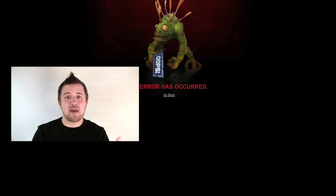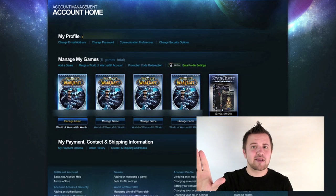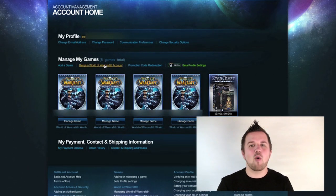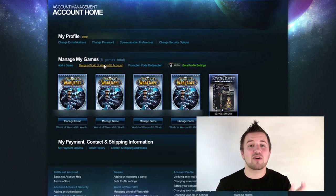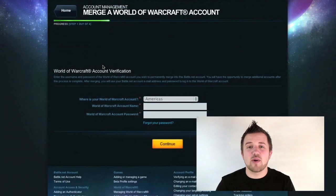Now you're saying, okay, I've got a battle.net account - how do I get my Grunty? Well, we've got other things to do first. We need to add our Warcraft account across onto our battle.net account. Very straightforward and simple. We click on the migrate button at the top and we then choose our account location - so in my case it's EU, for some of you it's going to be US.